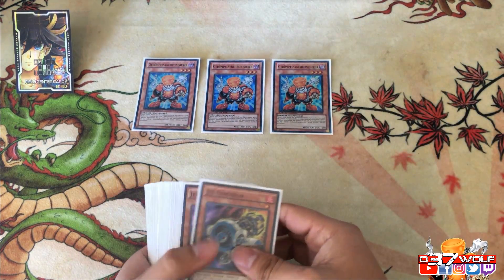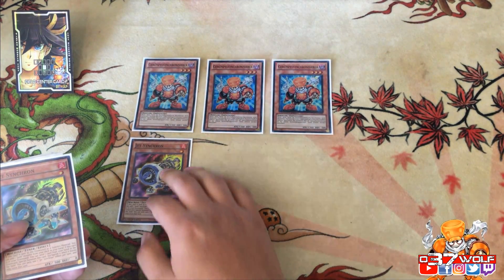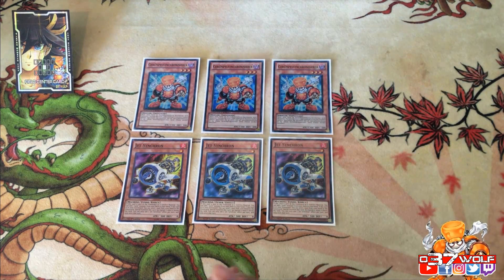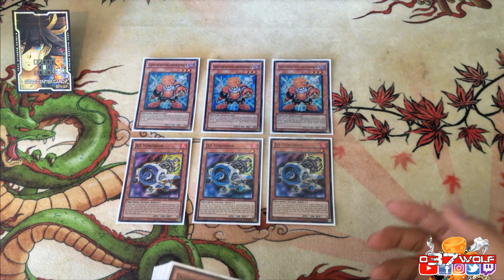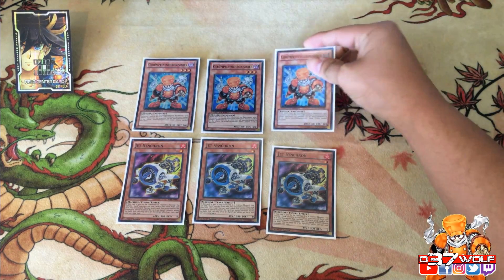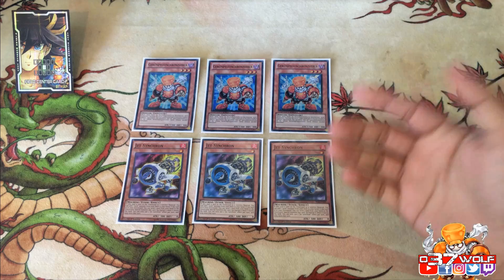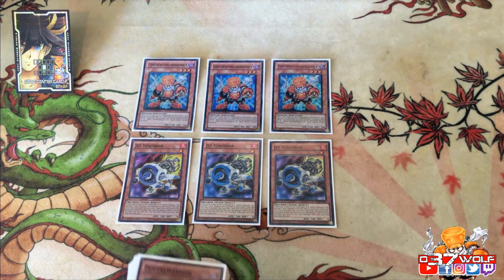So of course you have your Synchrons — Junk Synchron and Jet Synchron, most likely the best tuners right now. These are German cards. I'm typically not a fan of foreign cards because I've had issues in the past where I misread a card and would get a game loss. But in this case I'm making an exception because I really like supers, and the super rare version only came in German, so okay — I can make that exception.